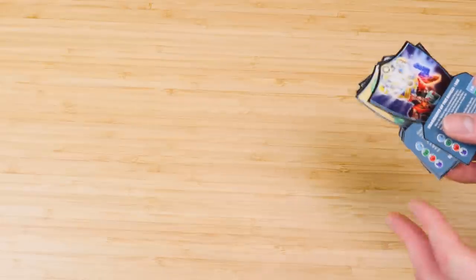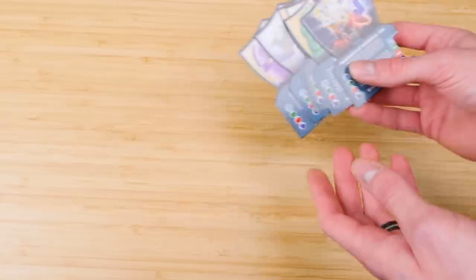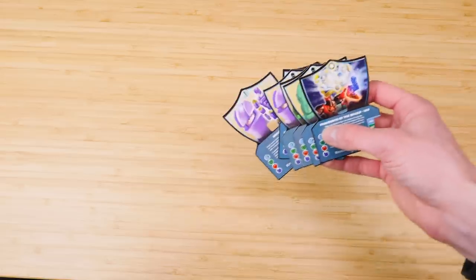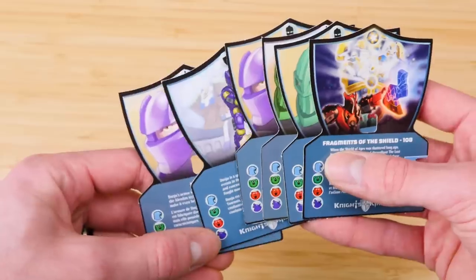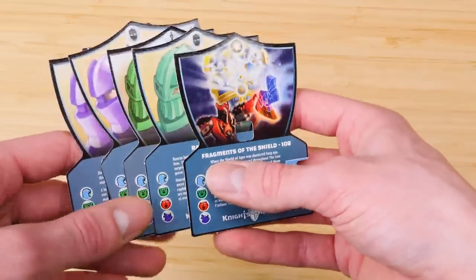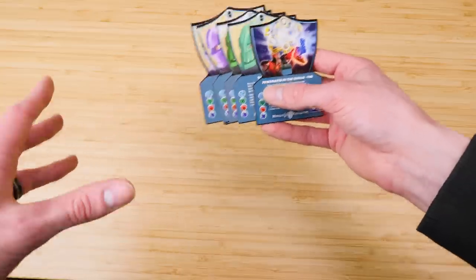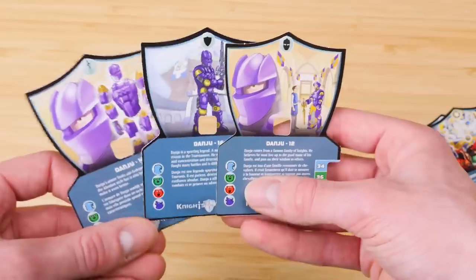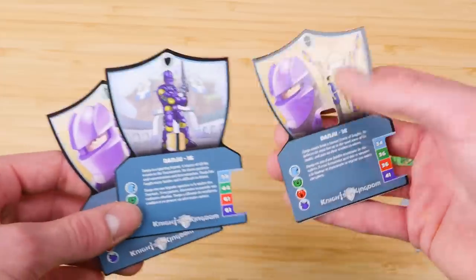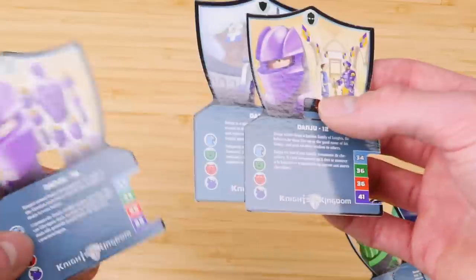The thing that prompted me to make this video — the first BrickLink video I've recorded in quite some time — was actually these. So I finished recording my Knight's Kingdom retrospective half an hour ago. The seller had some cards that are actually incredibly rare. Some cards exclusive to a Target exclusive, which had more cards in it. There are two variants in North America of the action figure canisters: one had three cards, one had six. These would be the three bonus Danju cards from that Target exclusive. Each was 10 cents a piece, even though they're incredibly rare.